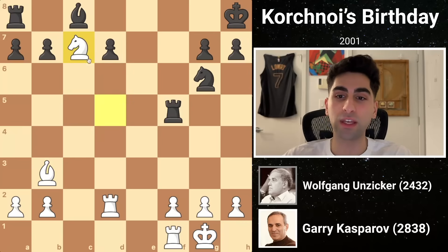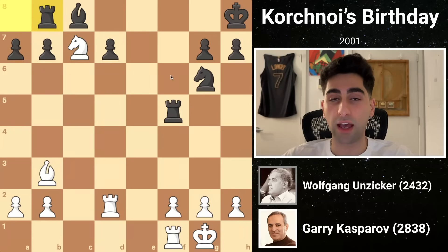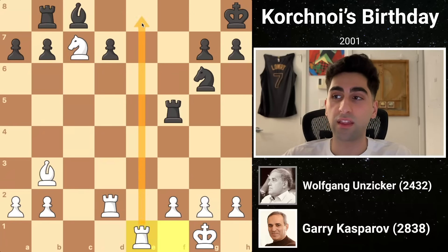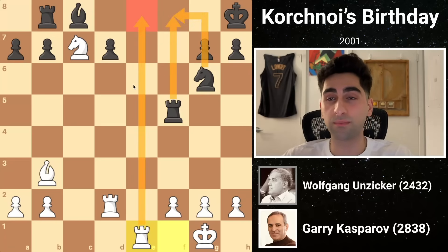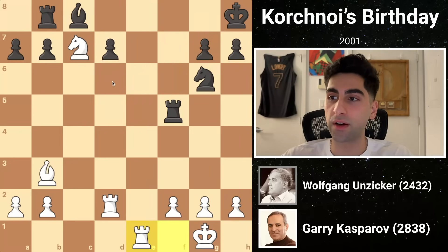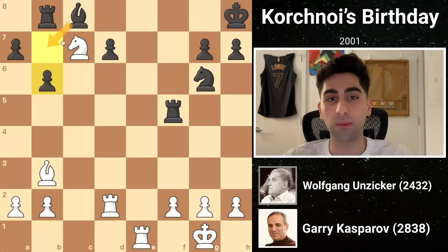White's knight recaptures, attacking the rook, who shifts to its only available square, b8. Kasparov shifts his rook a square, where it unlocks its full potential along a bare e-file. Thankfully for black, rook e8 can be blocked by his own rook with the help of the knight. On the other hand, black needs to figure out a way to develop his bishop, and the d-pawn cannot move without being captured. So black plays b6, opening another pathway for development.